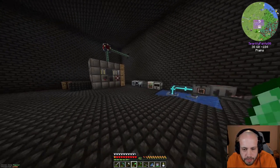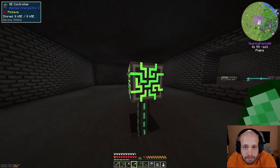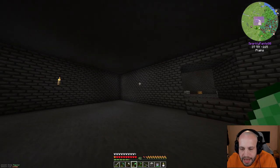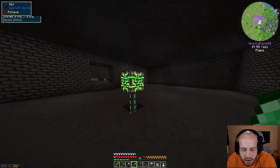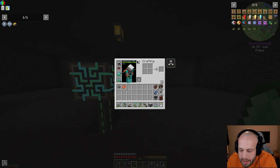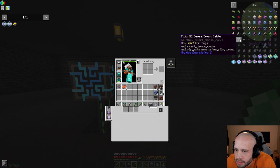Next up: how do we store all our items in digital format? We're going to need this drive that we made last episode, but we need to connect it up to the main core of our system. This is not its final form — we can make this much more glorious later on. We're going to need some dense cables.